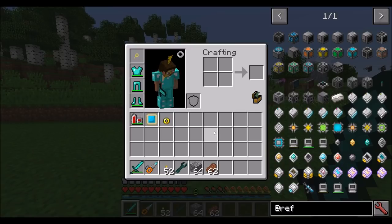Refined Storage is a mod that's all about item storage, and it can also handle liquid storage. It's a way to store your items in a nice and compact way and have access to those items throughout your world using a cabling system. There's also some remote storage and remote access to your items, as well as automatic crafting and a lot of automation capabilities.